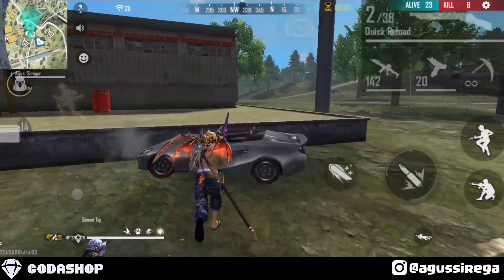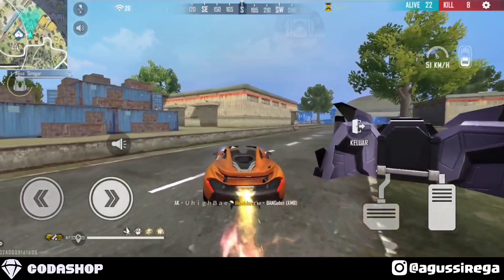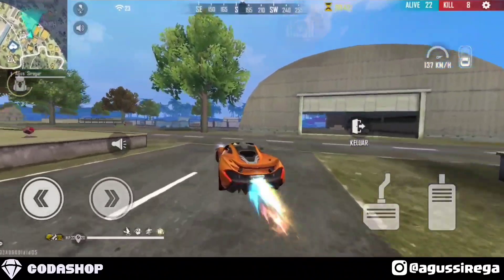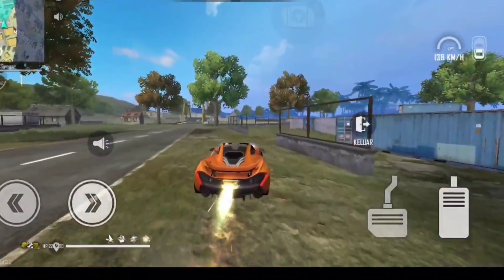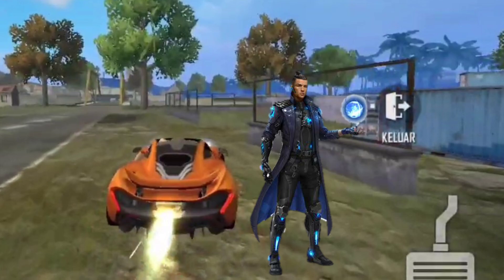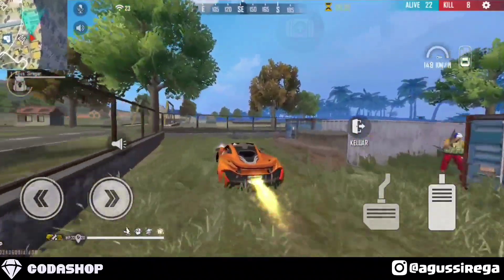Kalian bisa gunakan mobil ini untuk ngeras dengan cepat. Disini musuhnya di sebelah kanan, kalian jangan turun di depan si musuh, karena kalian bisa berakibat langsung ditembak oleh musuhnya guys. Dan juga saya tidak menggunakan Chrono, otomatis kita tidak bisa berlindung. Jadi ketika kalian membawa mobil atau ngeras, lebih baik kalian ke posisi yang agak jauh yang bisa berlindung terlebih dahulu.